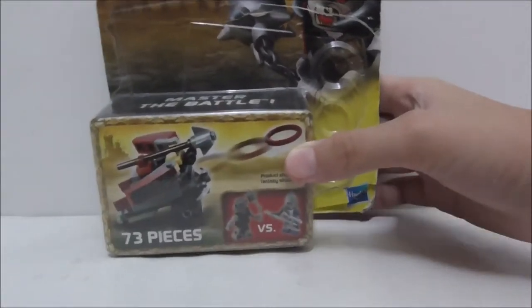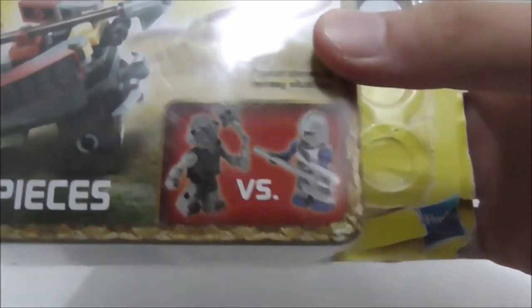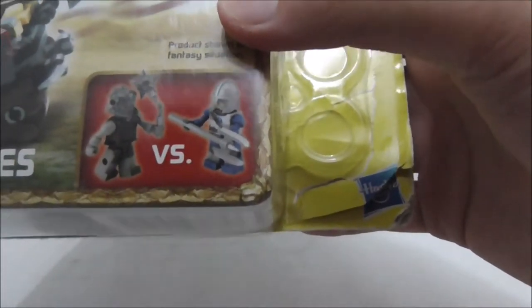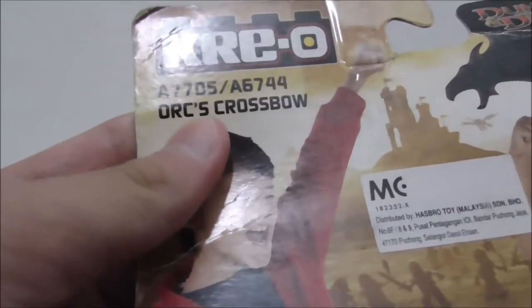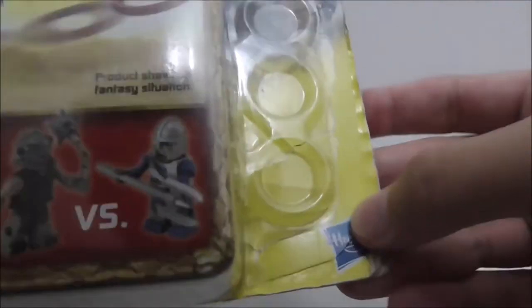So this is the box here. It's recommended for age 12 and comes with two Kre-O figures — the Orc with the Mace and also the Knight Pikesman. The set number is A7705, comes with 70 Kre-O pieces, and it's by Hasbro.